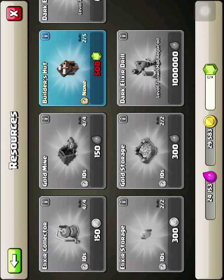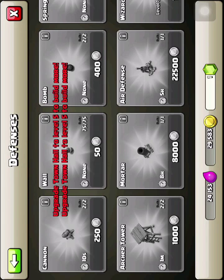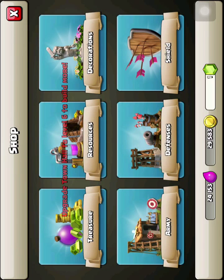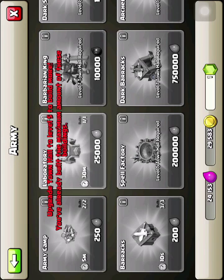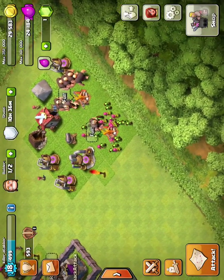There's loads of stuff I'm going to unlock at town hall level five — I'm really excited. I'm going to get more archer towers, more cannons, more walls, more bombs, and I'm going to unlock the wizard tower, the air bomb, and the spell factory. I'll also get another army camp, giving me a bit of extra troop capacity — I'm at 70 right now.